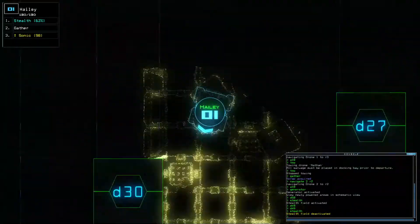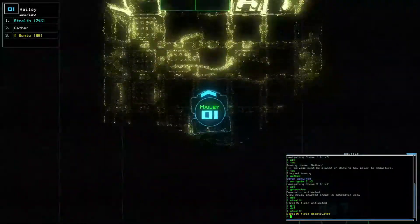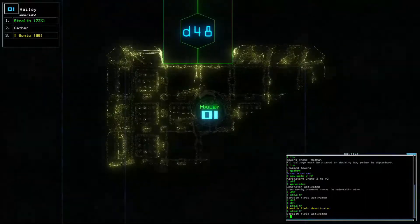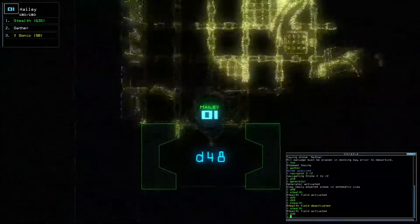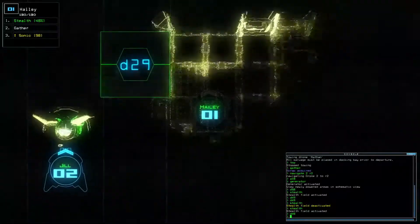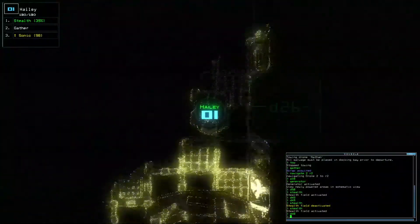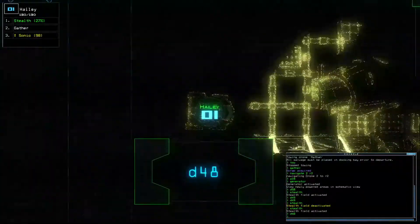We'll close up A10 for now, close D50 when we can, but Jill would first need to operate the generator. Great, so now we have power. We'll close this up — that gives us a bunch more to explore. Back into stealth. That doesn't seem to be anything useful in this room. I saw a video where somebody argued this is the worst horror game they've ever played — I guess each to their own.